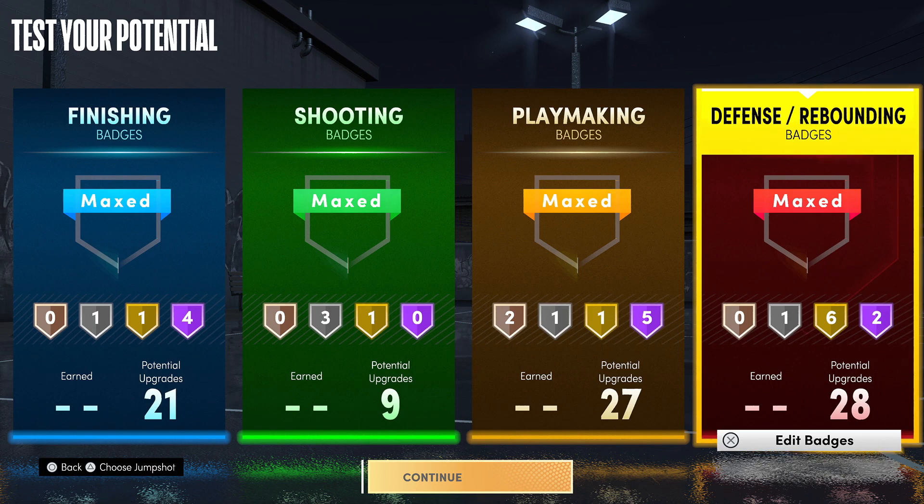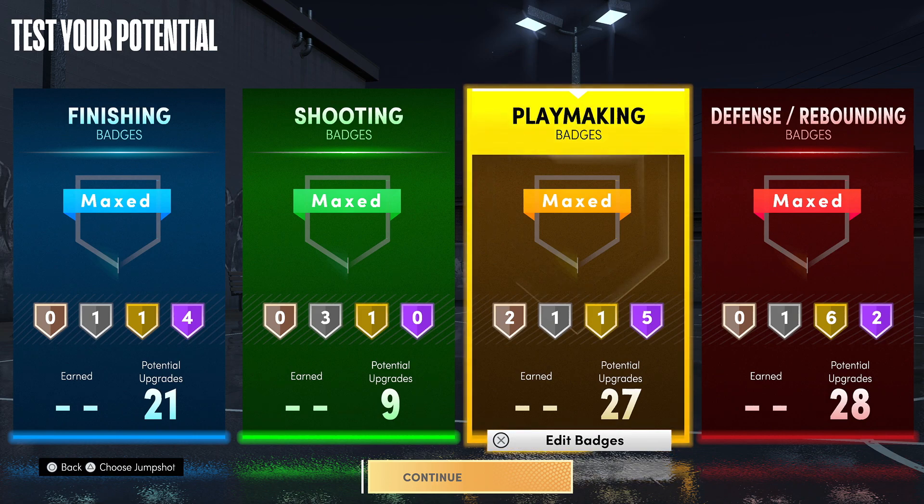That is the build — 85 badges to unlock. The jump shot is Dante Exum: put it into the jump shot creator as pure Dante Exum on all settings, go max speed. I hope you guys enjoy this video. The last build is still very good, but this build is just an all-around monster: 21, 9, 27, 28. Dante Exum shot. I love you guys — have a great day.